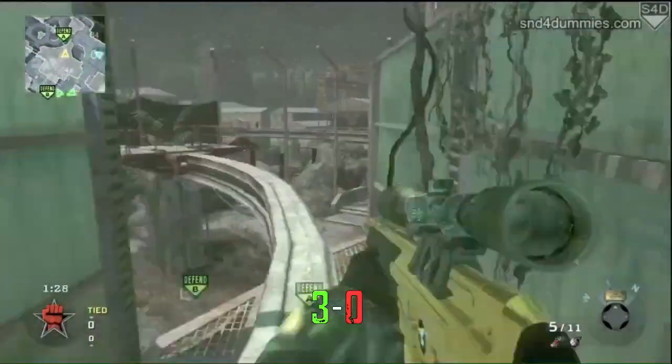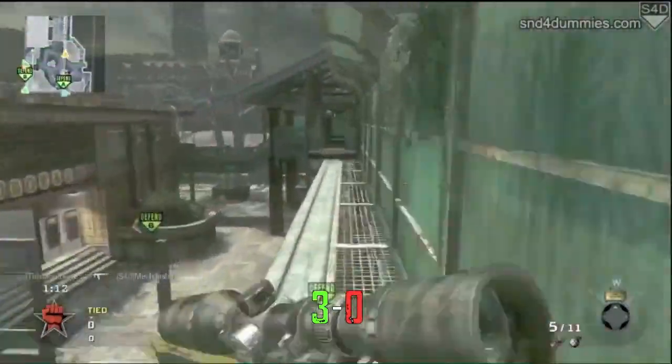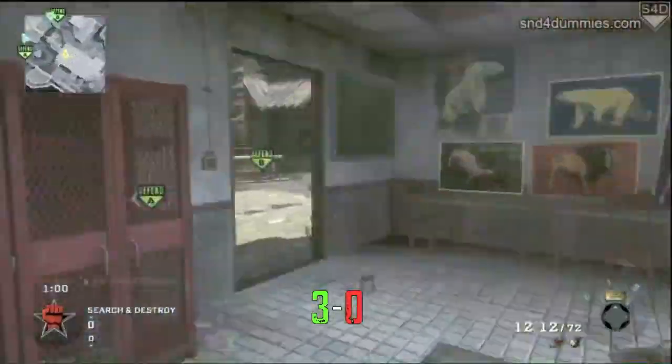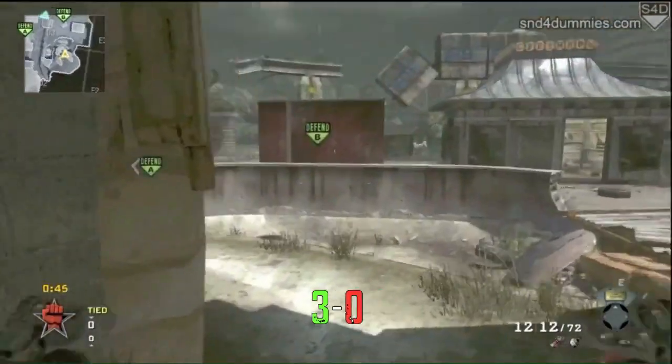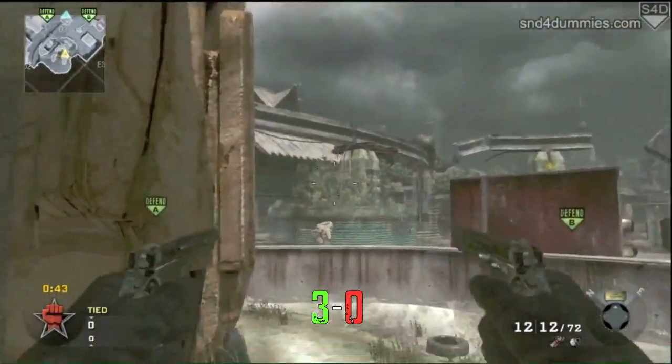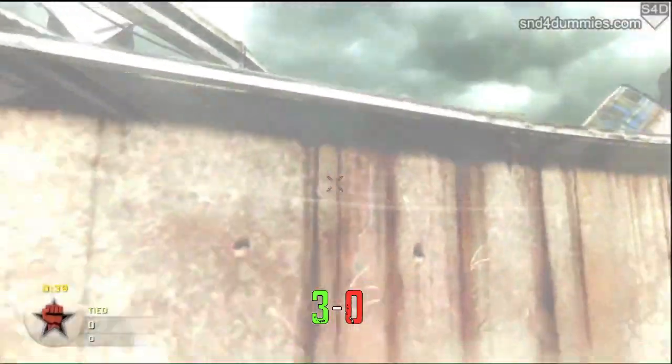Most of the enemies are going to go to your right, either up the middle or to A. I highly recommend shutting down the middle before you go to A because, as you saw, those guys tried to run up the middle — that is a big no-no for offense. It's basically free kills if they're going to be trying to run up the middle.